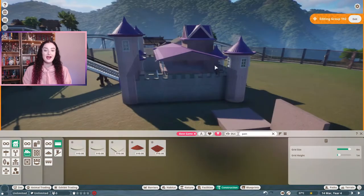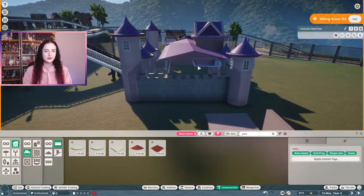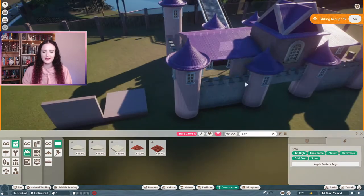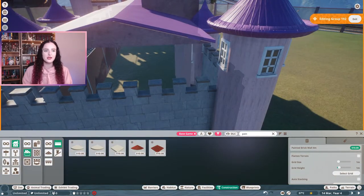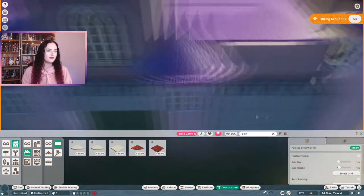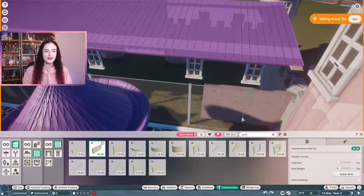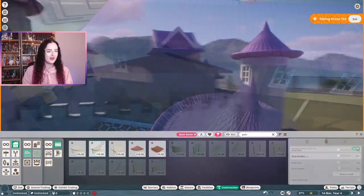I decided to change the walls again. These were the walls I used in the lined swimming pool for the abandoned water park habitat in my last zoo. I knew I could recolor these brick walls, so instead of using concrete for all of the pink bits, I've used these light pink brick walls, and the tower in the middle is a slightly darker concrete pink.